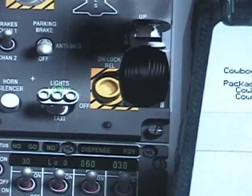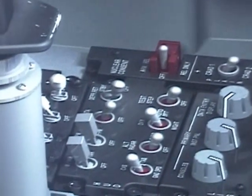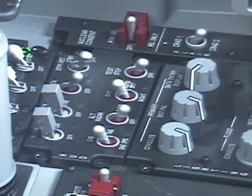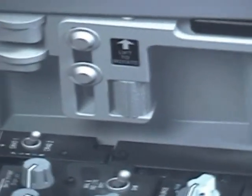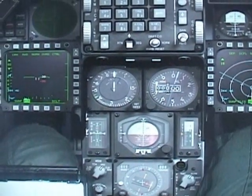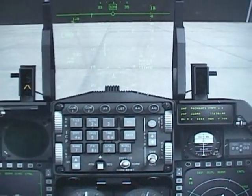Turn the lights on. Go back to your radar altimeter and set it on. And you are ready to taxi.